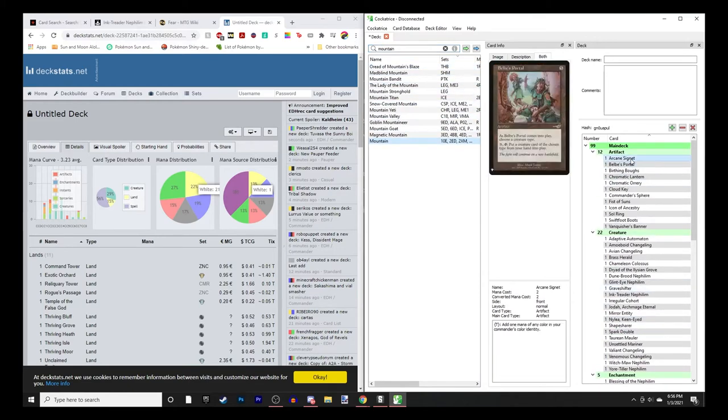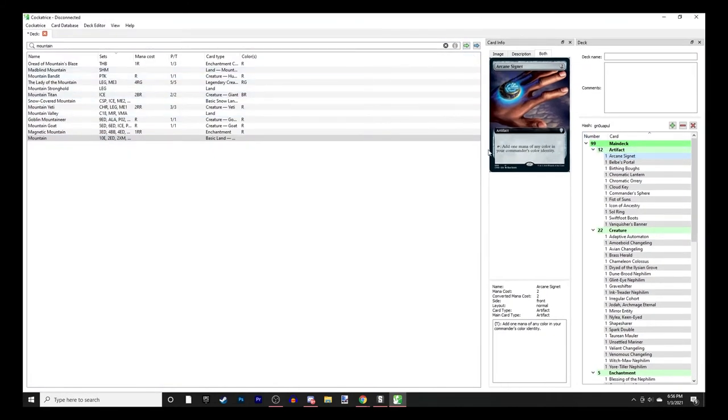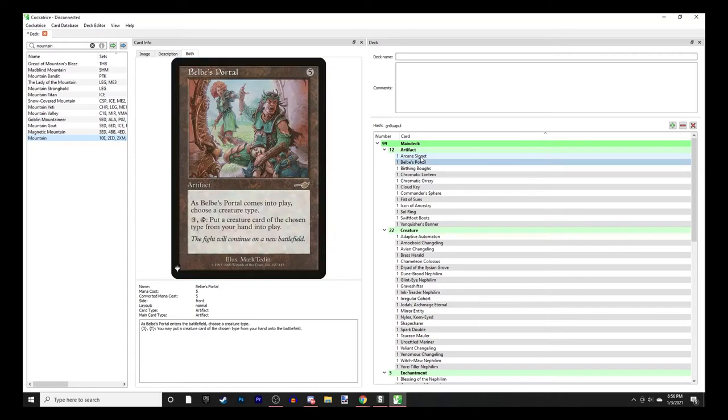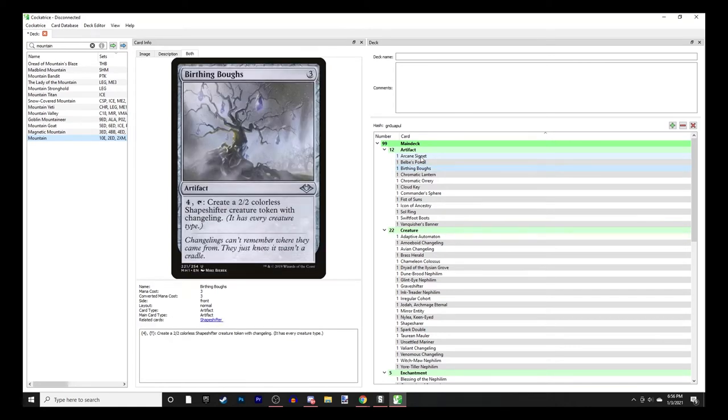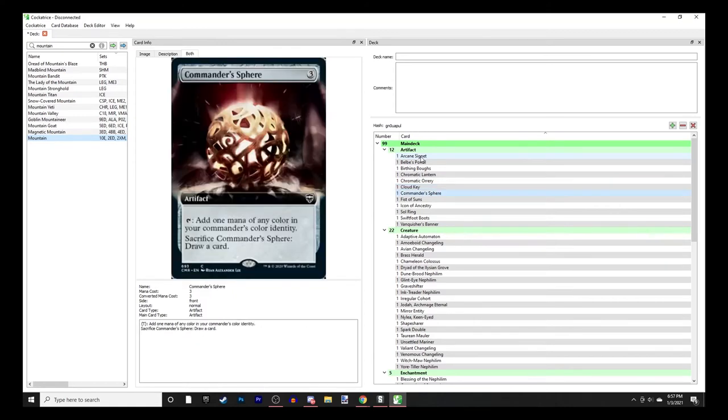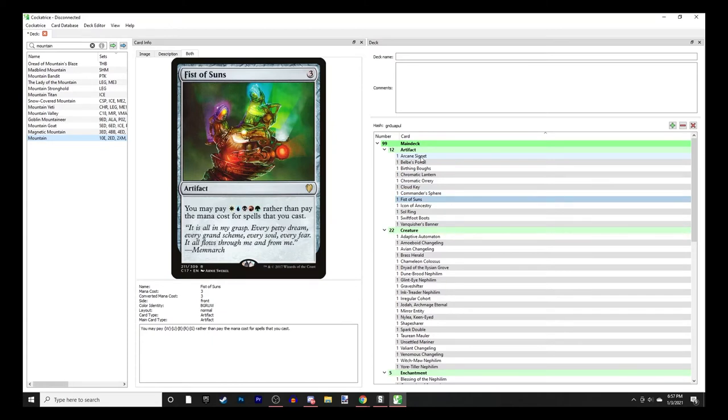Fantastic - let's run through the deck. For artifacts: Arcane Signet, classic. Belbe's Portal - choose a creature type when it enters, tap it for 3 to put a card of the chosen type onto the battlefield from your hand. Birthing Boughs makes shapeshifter tokens with changeling, so this is basically creating 2/2 Nephilim. Demoniclantern, Arcane Orrery for mana fixing. Cloud Key - as it comes into play, choose artifact, creature, enchantment, instant, or sorcery; spells of the chosen type cost 1 less to cast, so this makes my creatures one cheaper.